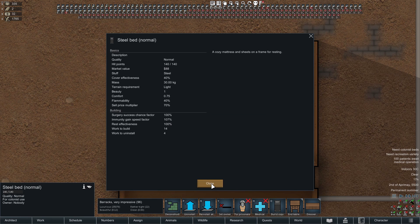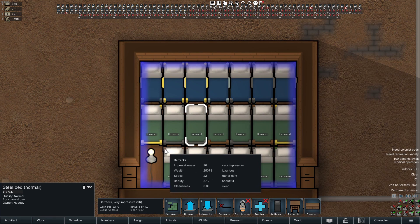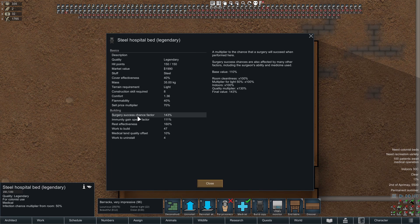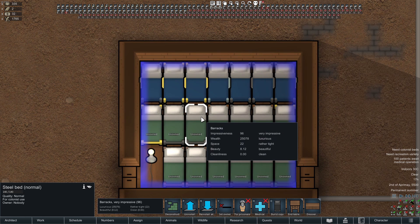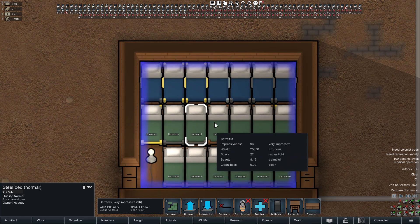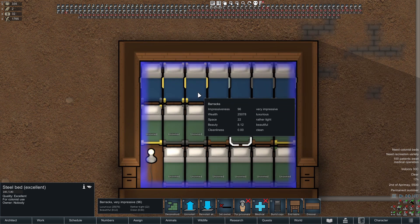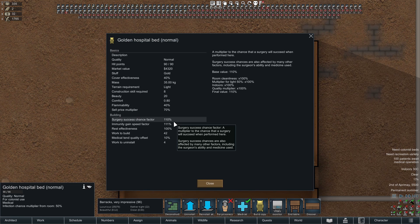To have a successful operation, make sure you've got a nice clean room, it's floored, it's roofed, and you've got a light source nearby. Light sources reach pretty far and you only need about 50% light. Normal or wooden beds have a surgery success chance of 100% at normal quality. Hospital beds are effectively two quality levels above regular beds, so an excellent wooden bed will have 110% surgery success chance — and a normal hospital bed, which is two quality levels behind that, will also have 110% surgery success chance.